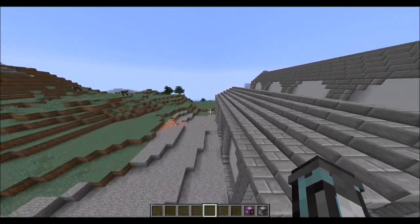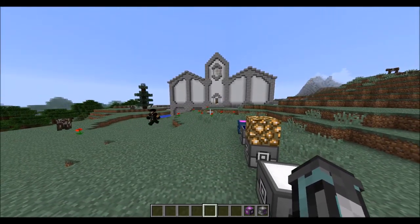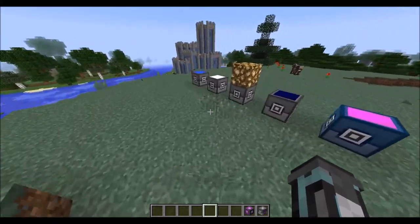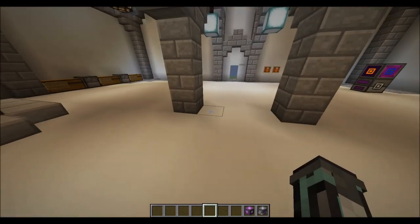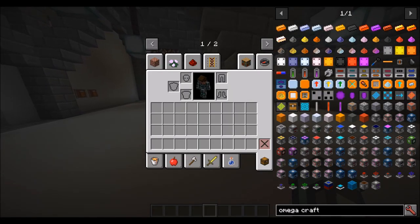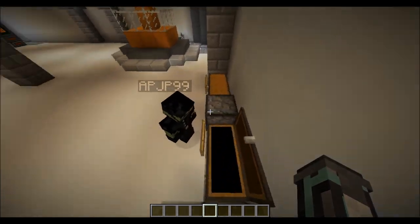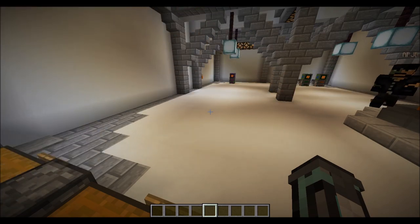That was energy — part one of this overview. There is a guide coming in the next version which has descriptions of some of the more complicated things. So I hope you guys enjoyed this look at the power generation of Omegacraft, and are excited for the next episode where we'll be talking about transfer of stuff and storage of energy. Hope you guys enjoyed — see you then. Bye.